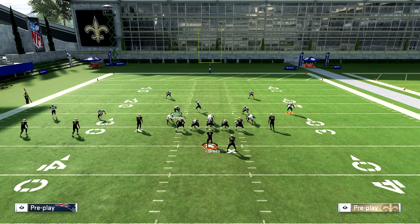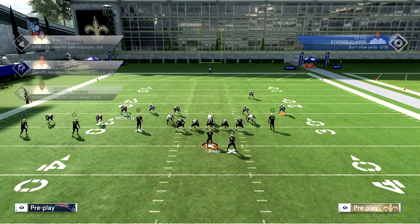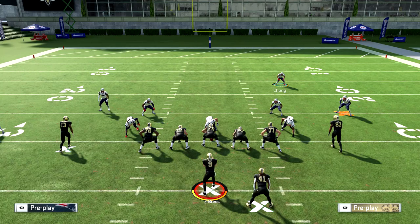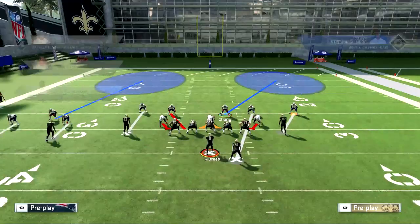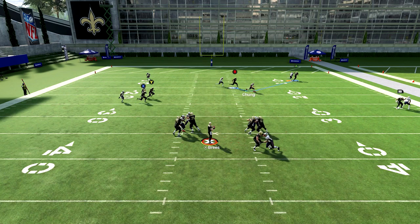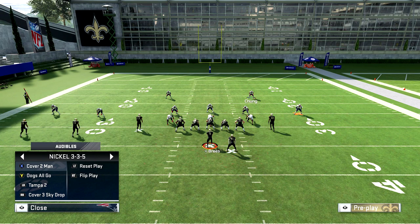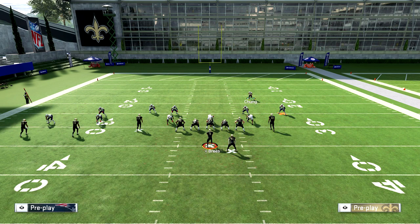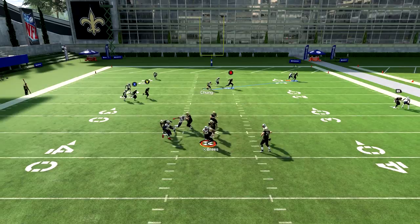Another thing you can do out of man defense: take this guy, bring him down to the line, put him on a deep half. Then user this guy — I'll bring this guy down and shade outside. Since I'm using this guy I can cover the middle, and my man defenders shade outside to cover the outside. Now I didn't crash outside initially and I probably should have. So we go again: bring this guy down, put him on a blue, crash outside with slant out, shade outside. Watch anything coming — and you guys get the idea.